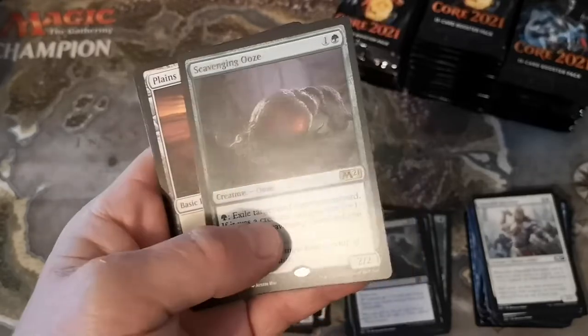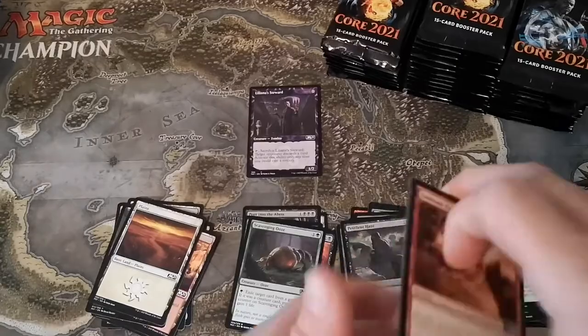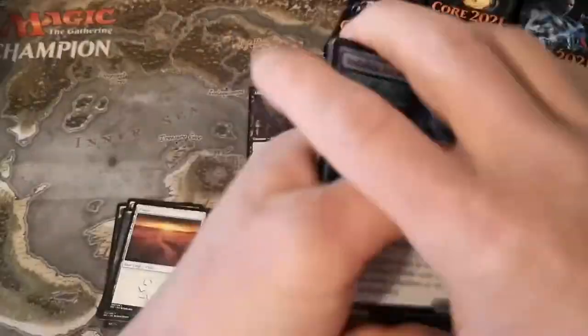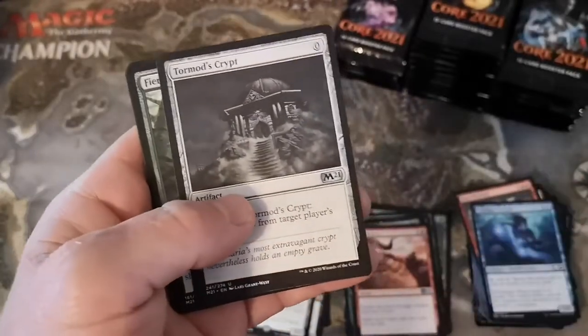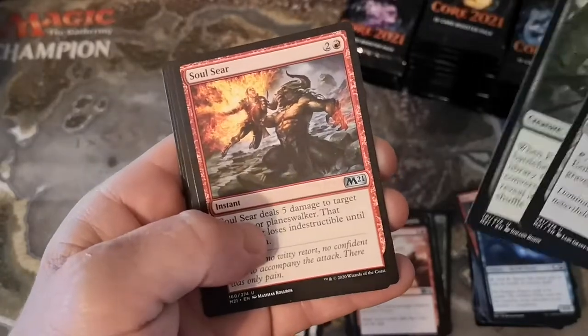Scavenging Ooze - that's not bad, that's a sweet reprint right there! Exile from the graveyard, get these guys out of here. Spell Gorger - a weird reprint. Tormod's Crypt reprint, another staple of Modern and Pioneer. Fierce Empath is actually a reprint as well.